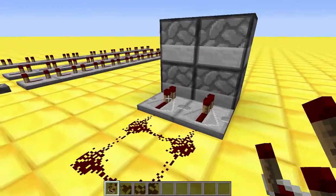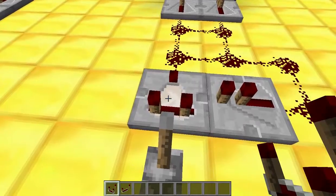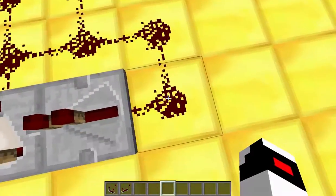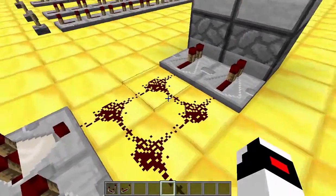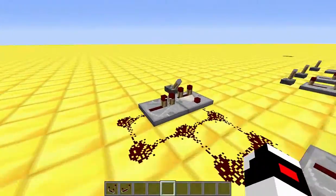Basically, what you're going to need is a repeater and a comparator, just like that. So put redstone here, here, here, here, and then here — because I have my two blocks here.